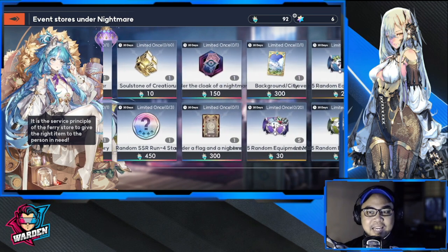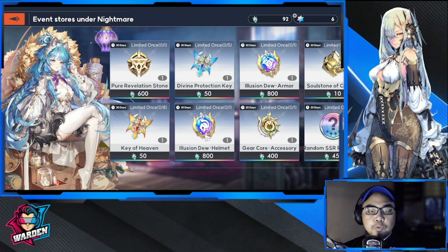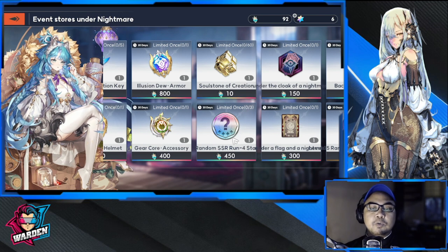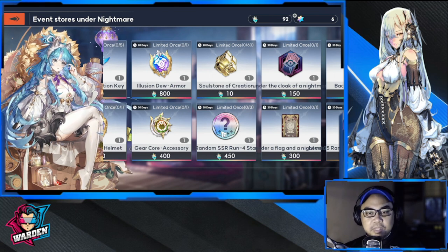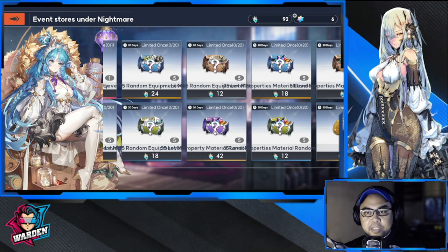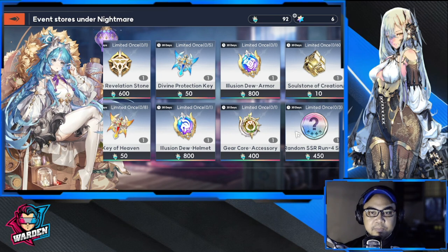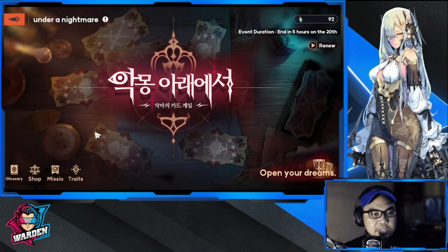The stimulant is the shop currency. The best items to go for are the keys to Evan, divine protection, the Illusion Helmet, armor, and core accessory. Also the Soul Stone of Creation and a random SSR run for starters — this is actually one of the best things you should get because these are rare and it's a forced pull. Up to this part are the best, must-get items for the shop.